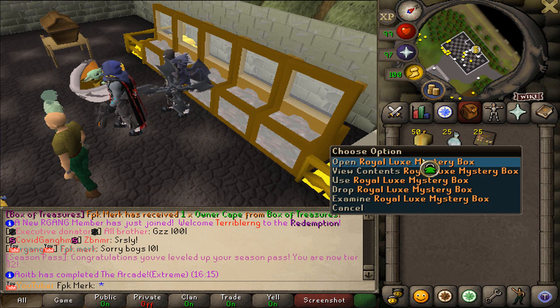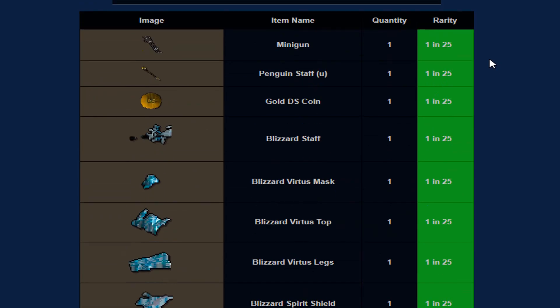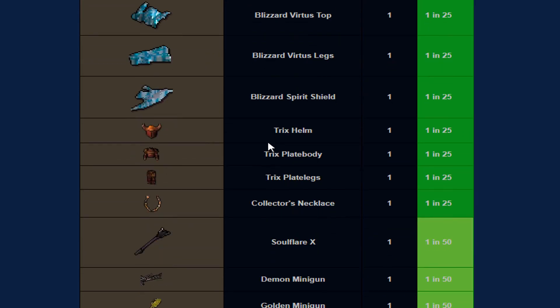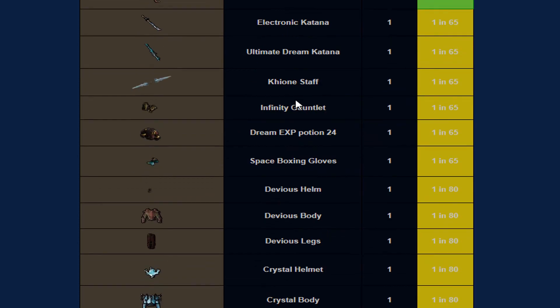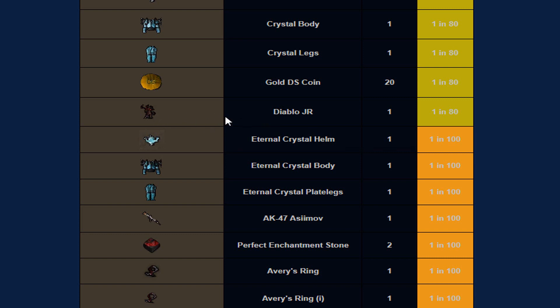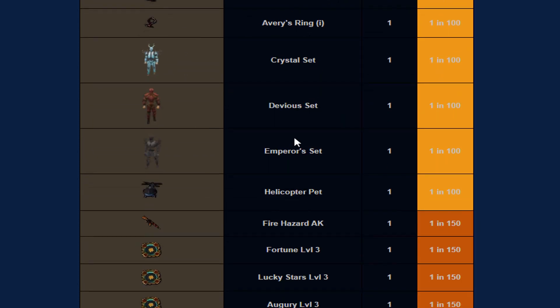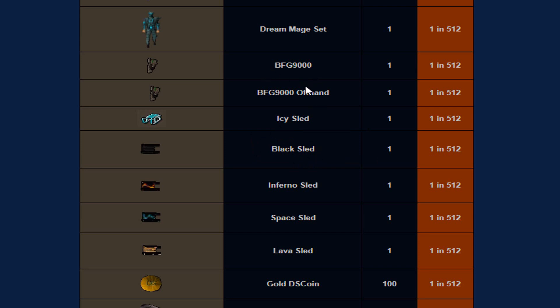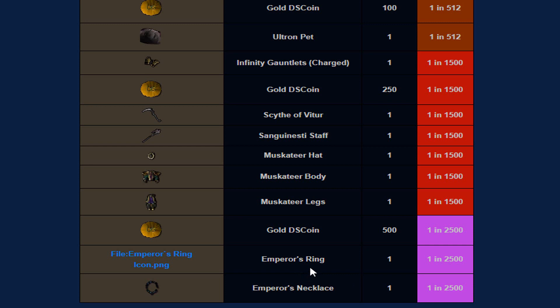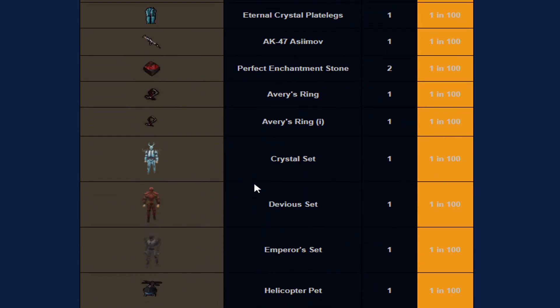Let's now open up 50 Royal Luxe Mystery Boxes. From the Royal Mystery Boxes we can get Blizzard items, the normal Minigun — do you guys remember when the normal Minigun used to be good back in the days? Good old days. Then we also have Trix items, Demon Minigun, Golden Minigun, Soul Flare, Collector's Necklace, some Spirit Shields, Infinity Gauntlets, Crystal items, Diablo Junior, Eternal Armor, Helicopter Pet, Emperor Set, Divius Set, some cool sleds, BFG weapons, Emperor's Necklace, Emperor's Ring, Gold DS Coins, some Wastey stuff, Sight of Vitor, and Infinity Gauntlets Charged. These boxes also contain a lot of good items boys.